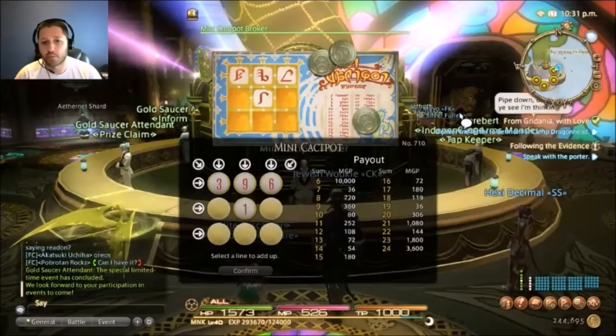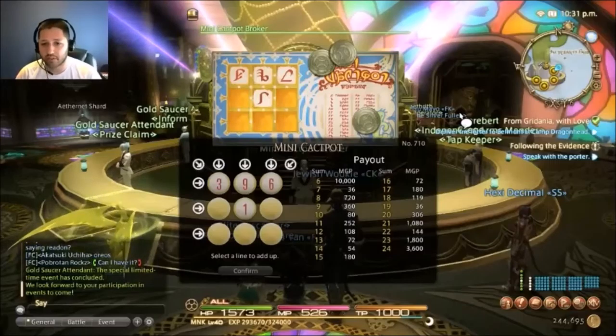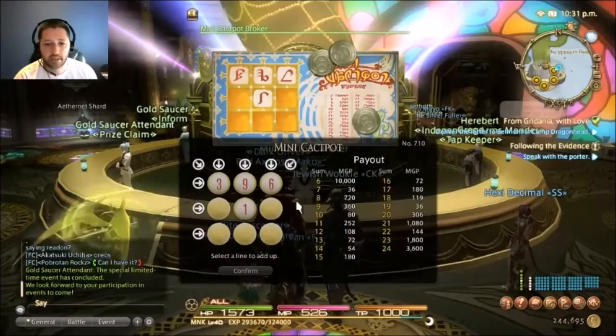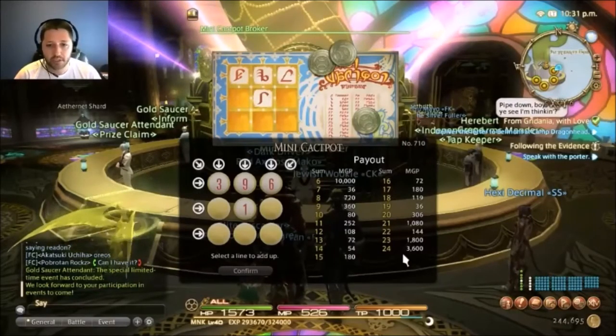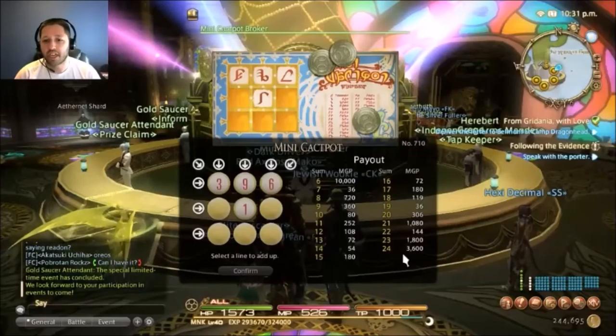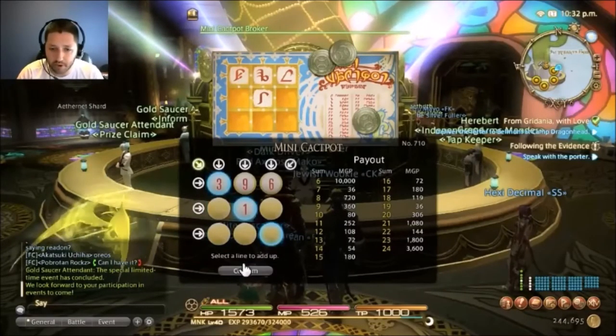Let me break this down one more time. You have two things on this board: knowns and unknowns. Your unknowns are theoretically randomized, meaning one out of every five times you're going to hit a two in your diagonal column. One out of five times the reward is 10,000, giving an average bonus of 2,000. The only other line that could average 2,000 would require a sum of 24, but that's mathematically eliminated because nine, eight, and seven cannot all appear in the same row. So your best mathematical option is to pick the column with the three and the one in it.